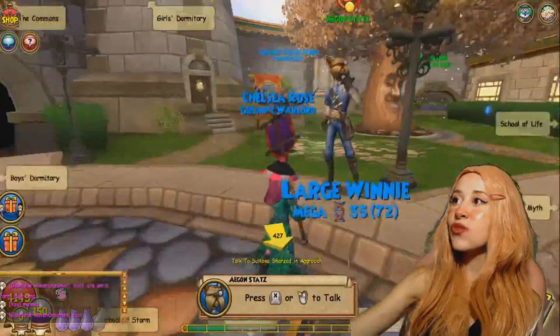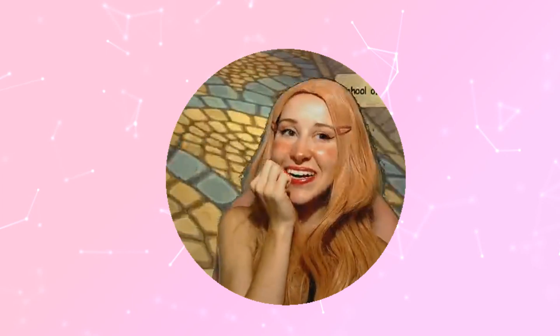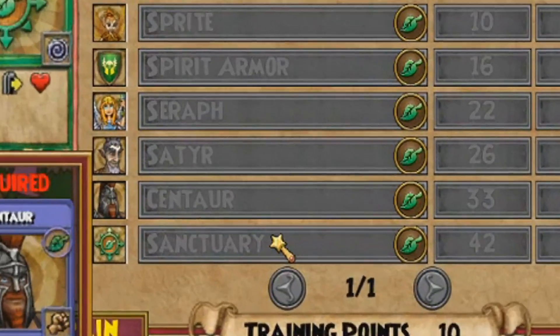We have 10 training points, so I'm wondering if I can go train Sader. We could get Sanctuary.